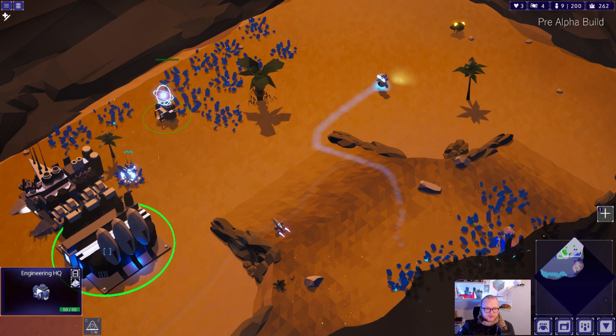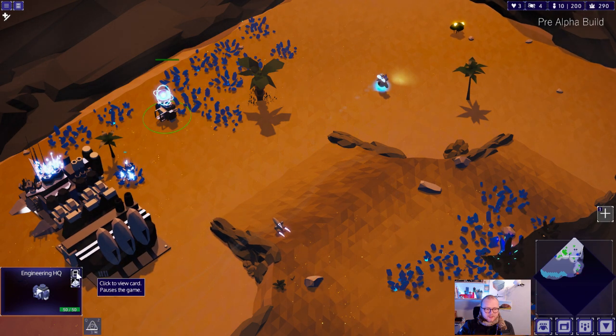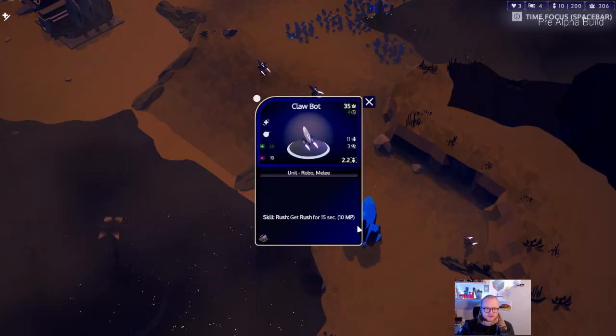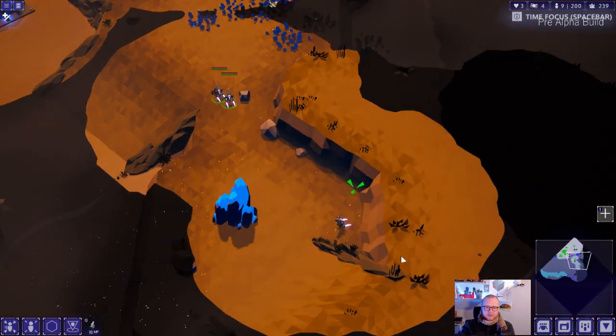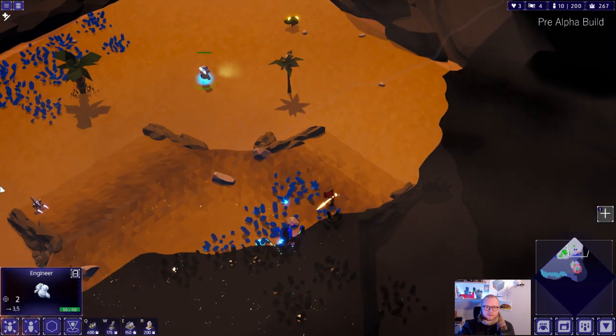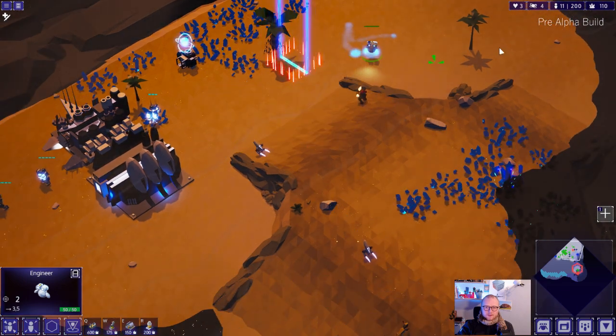You can see here we've already researched this two times. If we look at the card of our claw bots now, we can see it only takes four seconds to build them. You can actually get it down to zero, so with very cheap spammable units you can get to a point where you build them almost instantaneously, which of course can be very powerful. But it also means you need the income to support that.